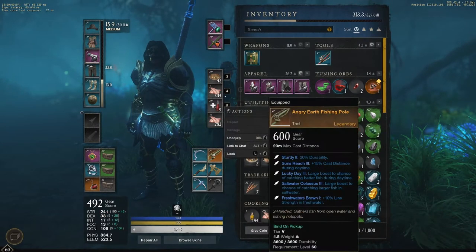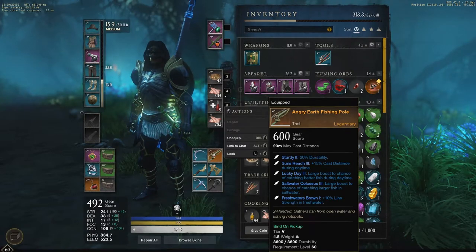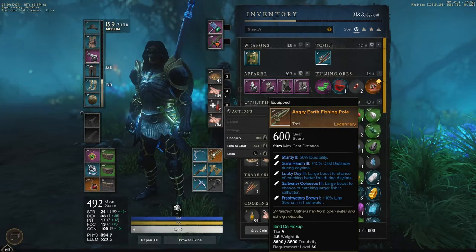When you open the box you have a chance of getting four different pools. The one I got is the Angry Earth fishing pool — I am ecstatic about that because that's the one I wanted most. The four options are: the Lost fishing pool, the Corrupted fishing pool, the Ancient fishing pool, and the Angry Earth fishing pool. I personally think the Angry Earth is the best and the Lost is the worst, because two or three of its perks are Sturdy — who cares about durability when fishing? What you want is Lucky, Lucky Day, or Lucky Night.